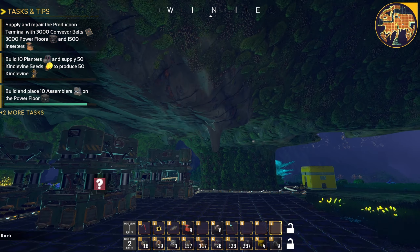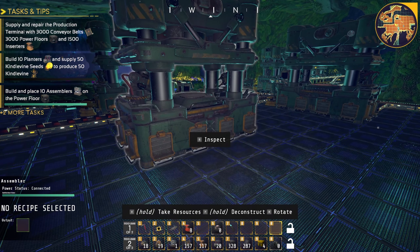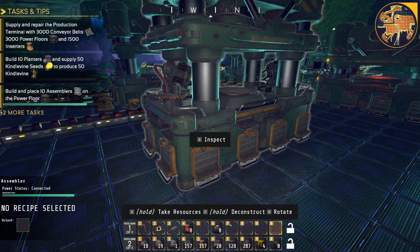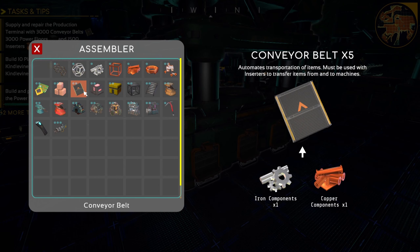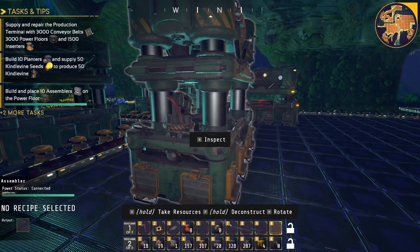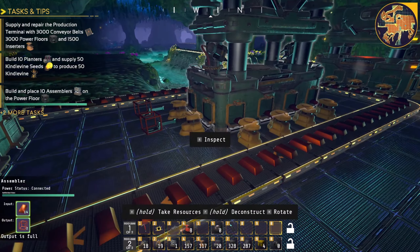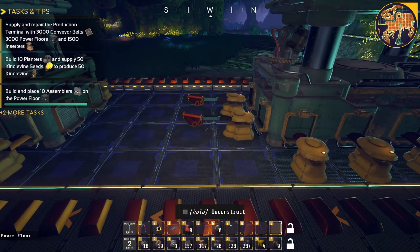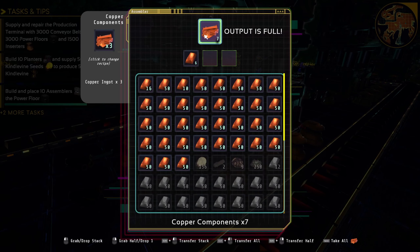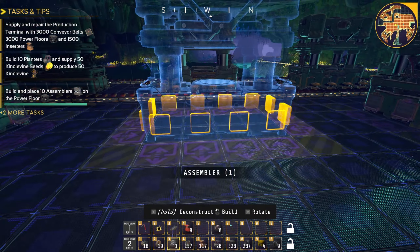Before heading south to do the new copper mine, I want to finish off our conveyor belt and power floors. That way if I need more I can just grab them automatically. So I'm going to set this one up here to be conveyor belt. I need copper components and iron components — those are my copper components, yes. Why don't we set this one up here?